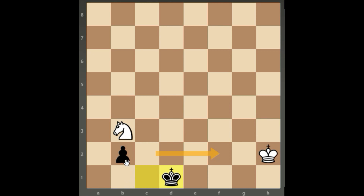But because it's a knight pawn, that square is not available, and as a result, white is lost in this position.